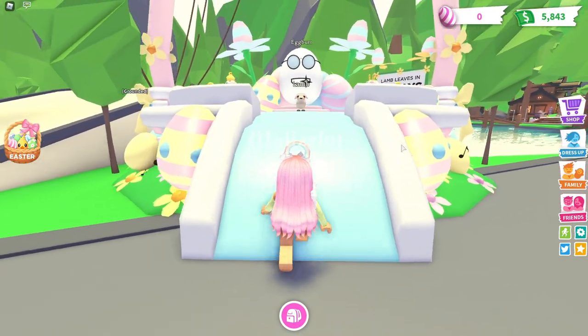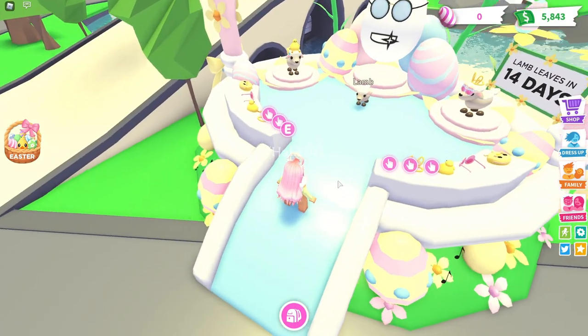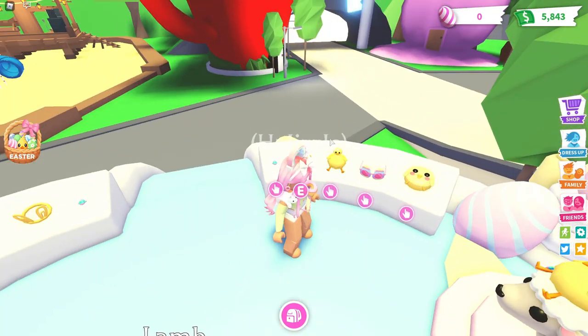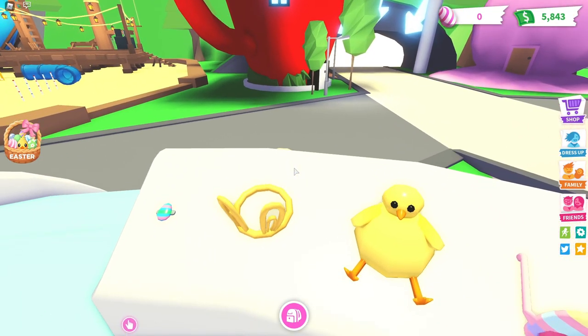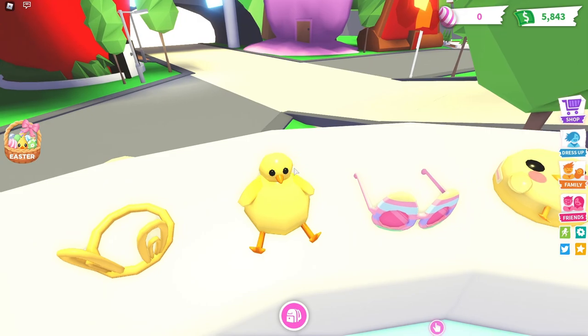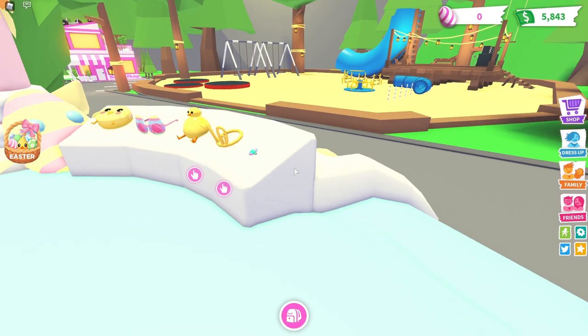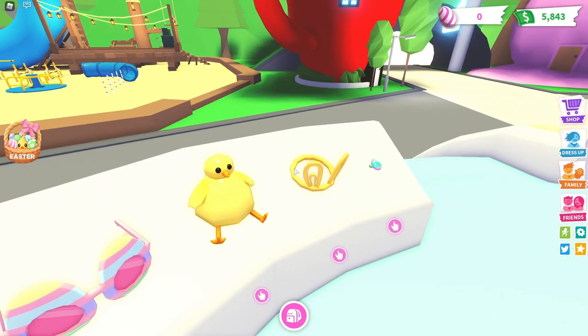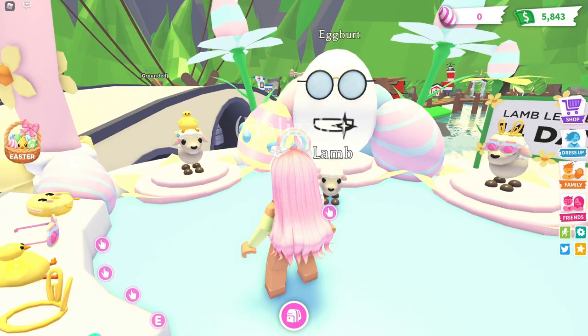Oh hello there Egbert — oh my gosh, he is just a stunner! Look at all this: we have a bunny ears tiara, a chick pet, some egg glasses, and a chick backpack. Those are so cute, I want all of them. Can I buy them? Oh, you have to collect eggs first.